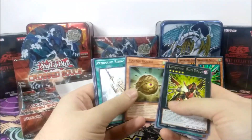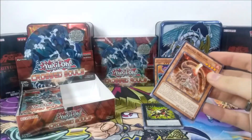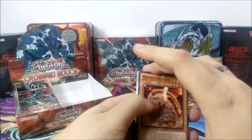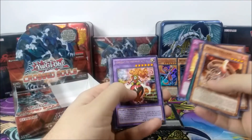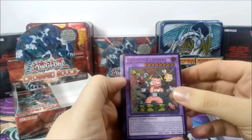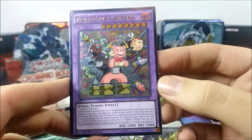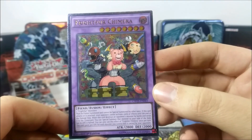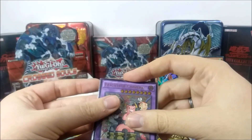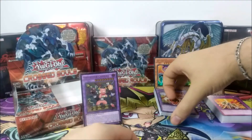Raidraptor - Blaze Falcon as our rare, and nothing as our foil. Let's open another one. In our previous vid we pulled one super, and we realized we pulled two supers and one ultra on the right side, so we should expect at least three or four more foils, maybe even five. This looks like an Ultimate Rare. We have Maestra, and — ooh — Ultimate Rare Frightfur Chimera! What a way to end the video. We've pulled our first Ultimate Rare in our second pack.